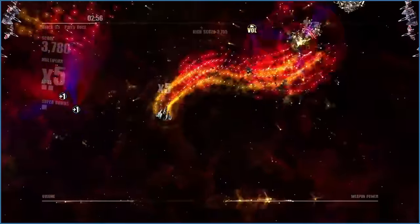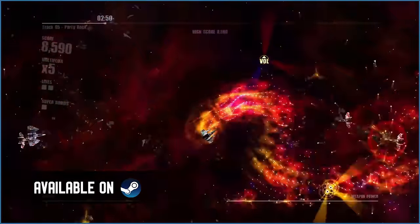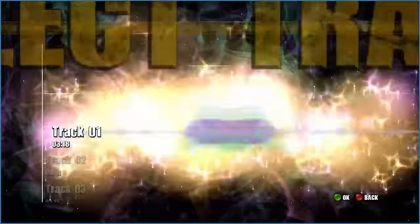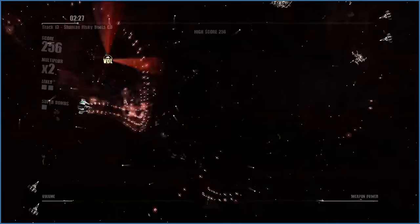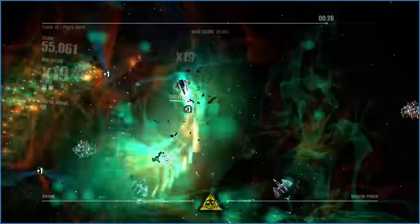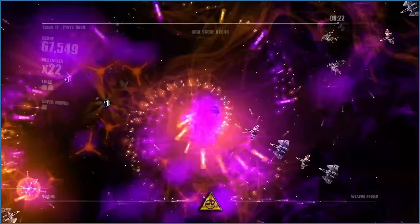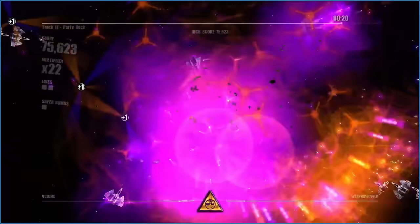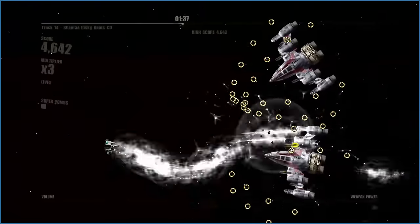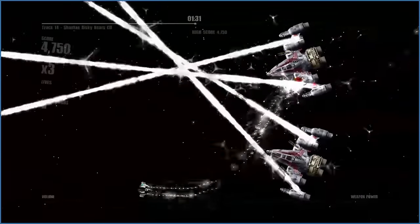Heads up — if you're prone to seizures, maybe skip this part. Beat Hazard is a unique twin-stick shooter that puts you against giant asteroids and enemy ships. What's unique here is that it relies on your system's stored music to create levels. Each stage starts off fairly weak, but quickly amps up as you progress. Eventually, it turns into a chaotic light show that synchronizes with the beat, and enemy ships even spawn in accordance to this. One criticism is that it can be hard to determine your hitbox with all the flashing lights, and I do not care for boss fights in this game — they kill the flow. But they do release a bunch of power-ups after, so that helps.